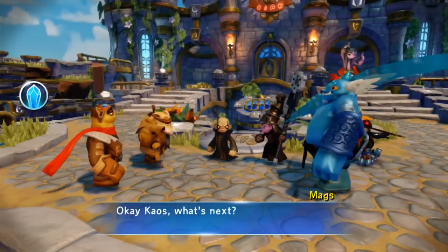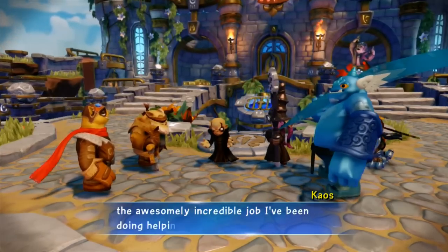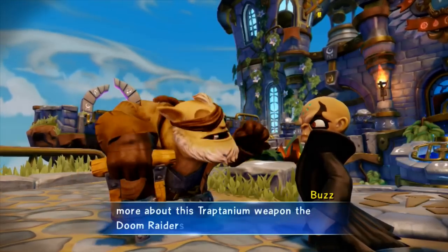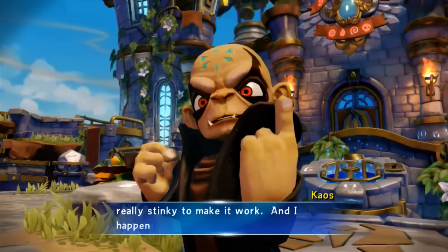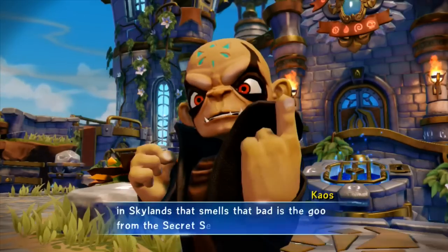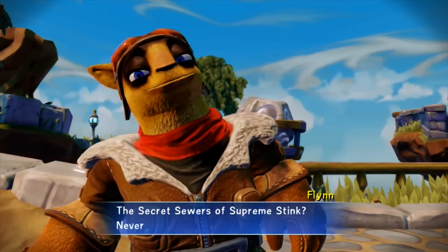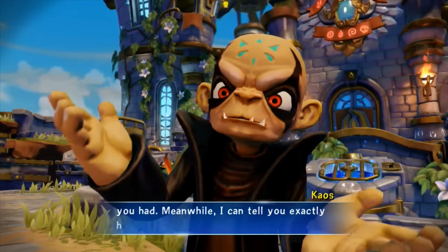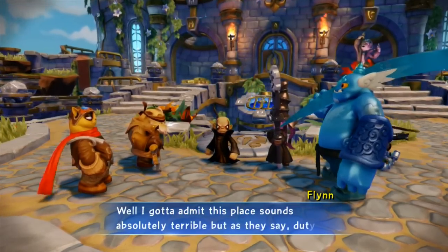Okay, Kaos, what's next? Well, we could all start by thanking me for the awesomely incredible job I've been doing helping you. Anyone? Maybe later. Why don't you first tell us more about this Traptanium weapon the Doom Raiders are building? Fine. Those idiots need something really, really stinky to make it work, and the only thing in Skylands that smells that bad is the goo from the Secret Sewers of Supreme Stink. Never heard of it. Well, it wouldn't be much of a secret if you had.